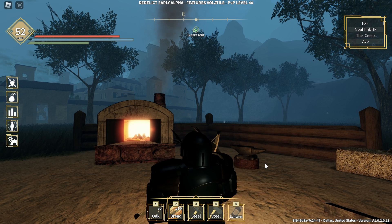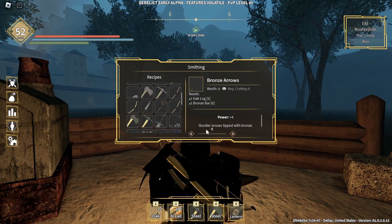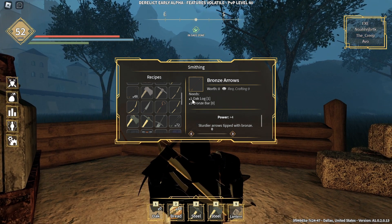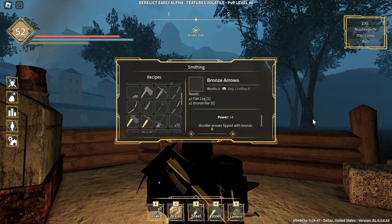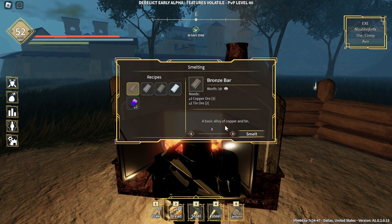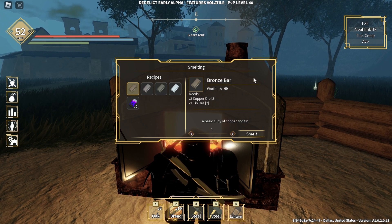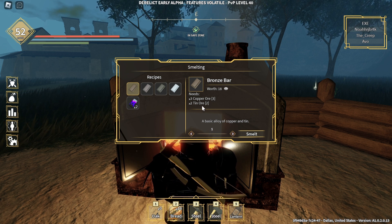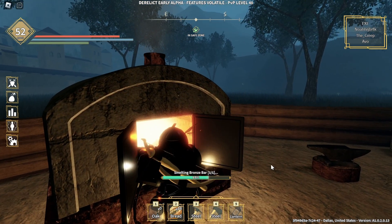You will need one oak log and one bronze bar. Getting one oak log is pretty easy — just chop down this oak tree right here. For the bronze bar, you'll need three copper ore and two tin ore. There's no crafting requirement for this one. Once you have those, just go ahead and smelt it to turn it into a bronze bar.